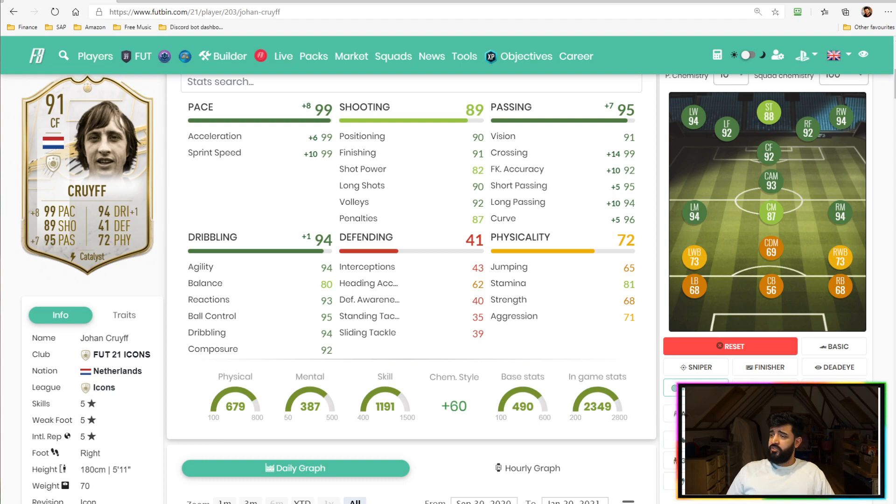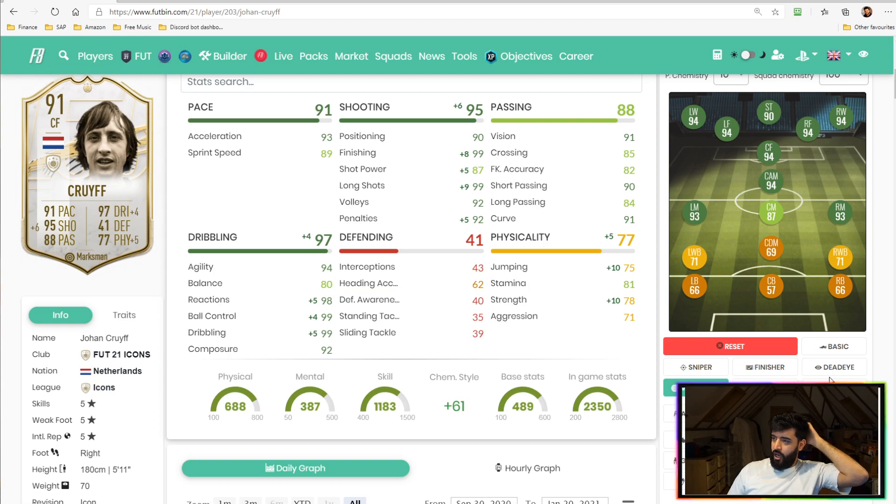You could also look at a Deadeye, which would boost his shooting and passing, or a Marksman if you really want to boost the dribbling — however I don't feel the dribbling needs much added to it; you won't gain much benefit. So I'd recommend the Deadeye, Hunter, or Catalyst for this card.